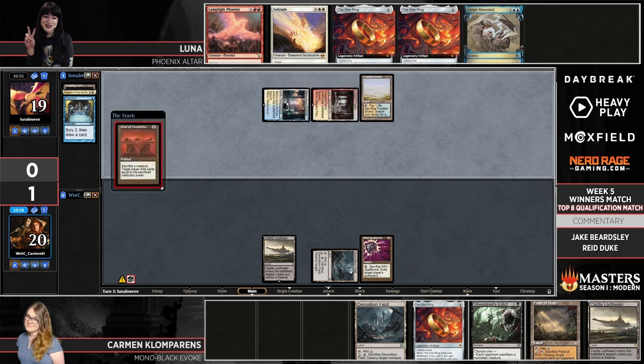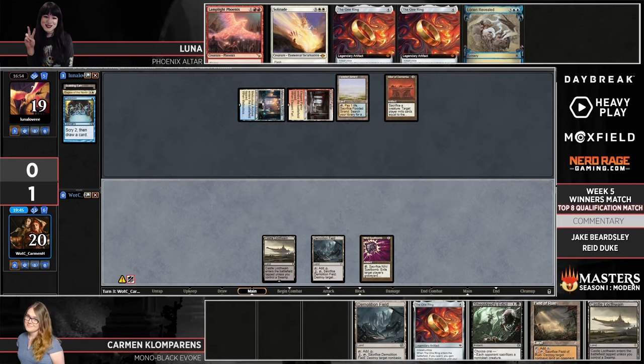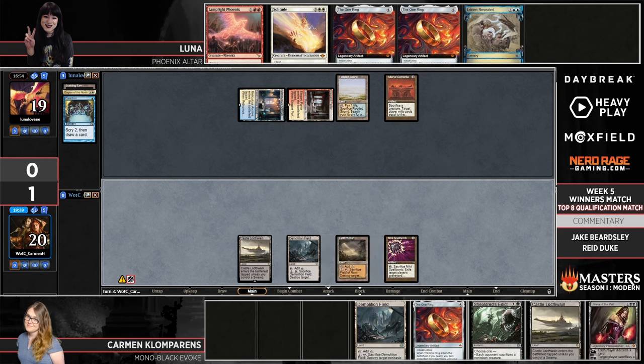It looks like Luna is going to get the Altar of Dementia into play. This still leaves her the ability to fetch a shock off Flooded Strand and cycle the Lorien Revealed — I like this line a lot from Luna, working towards both game plans simultaneously. The Altar of Dementia never feels great to take a turn off for, but this is about as good a turn as Luna is going to find. She's not really under any pressure, so getting the Altar into play makes a lot of sense here — just sitting there, being threatening, forcing Carmen to keep an eye on it the whole time.